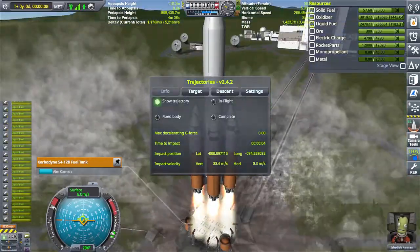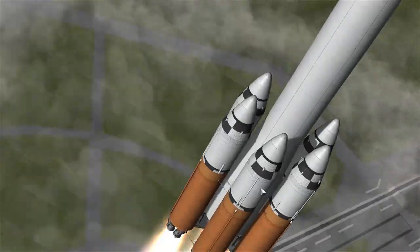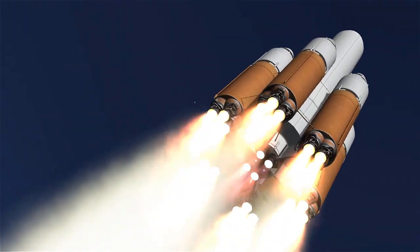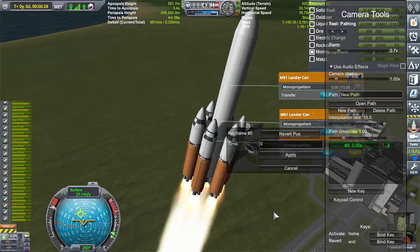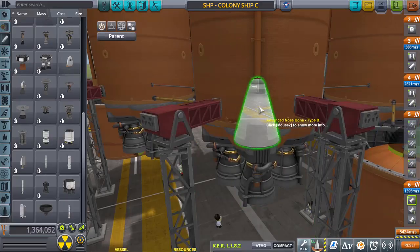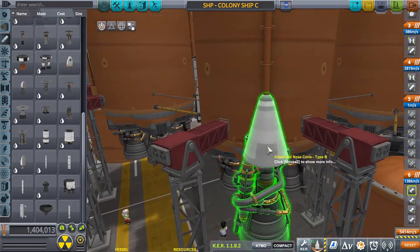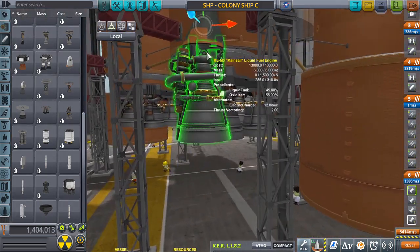I tested the rocket in flight a couple of times, trying to get the right flight path. It looks like it's gonna be about 90 meters per second before I make that gravity turn, but it could change to 100 meters per second. I'm still working on that.